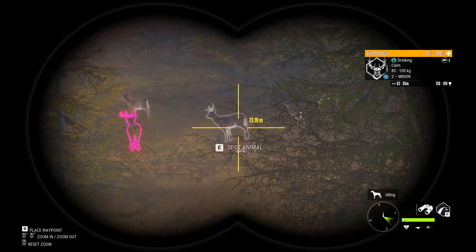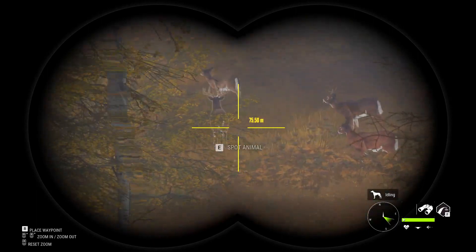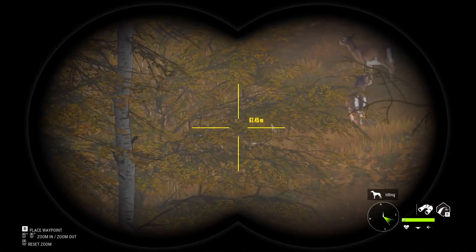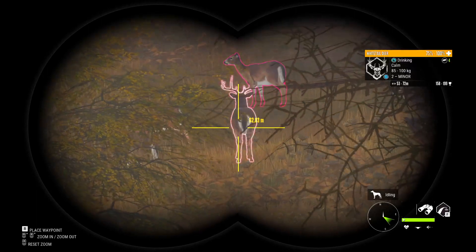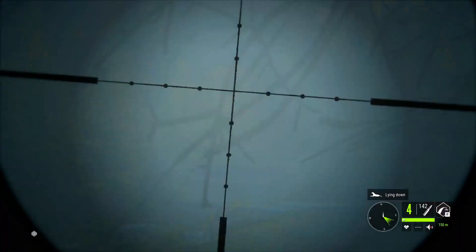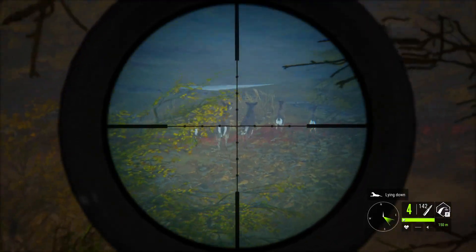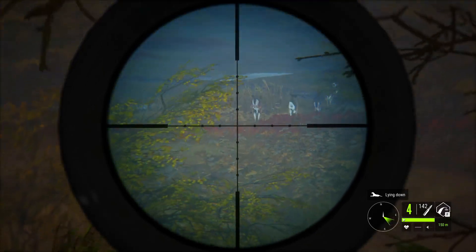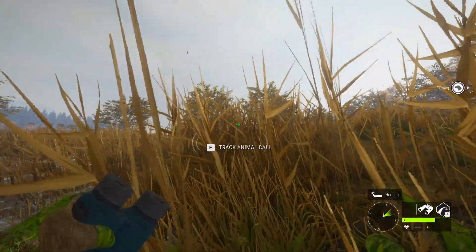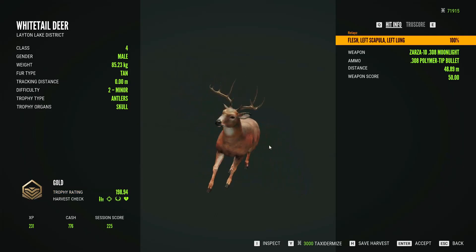That's definitely a level two — he needs to go. I think that's all the deer right here: one level one, couple does, and that level two. He's got a really nice rack, really tall. There we go — that turned him. Oh, come on — there you go, he dropped. That level two with a bunch of does, perfect. Look at his rack — really tall. Some more deer over there, I've got to go check that out. 198 gold — wow, this guy was actually really nice! We'll take that.